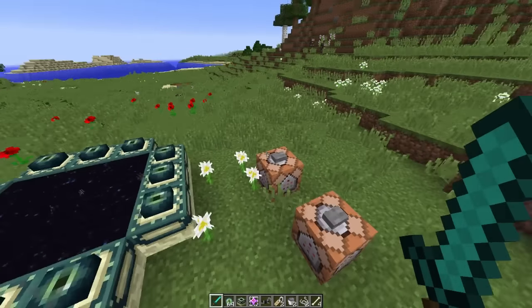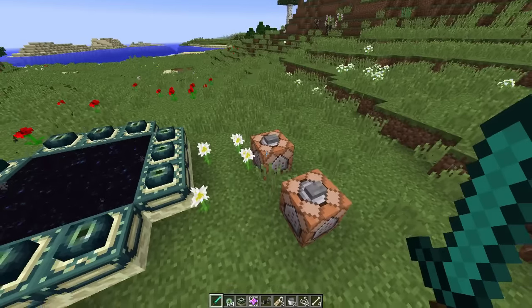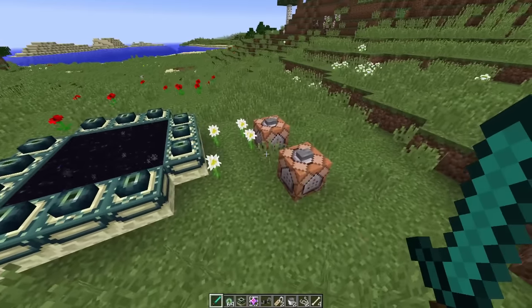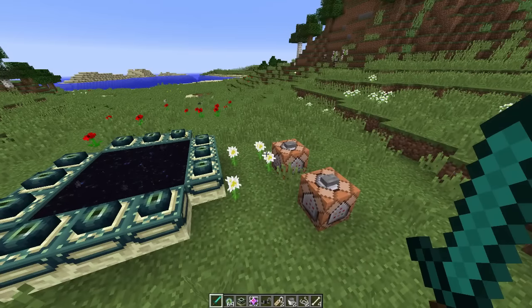Moving on, there is now a way to resummon the ender dragon, and this involves getting a piece of guaranteed loot from a skeletal horse. For those of you who are unaware, skeletal horses can now appear in vanilla Minecraft. If you're in a rainstorm and you see a horse, there's like a one in one thousand chance a lightning bolt will strike it and it will basically be a trap, spawning three skeletal horses in its place.